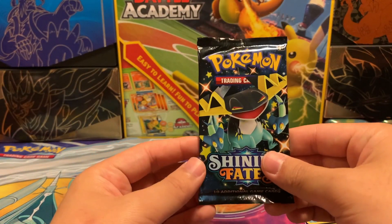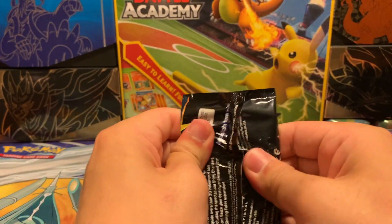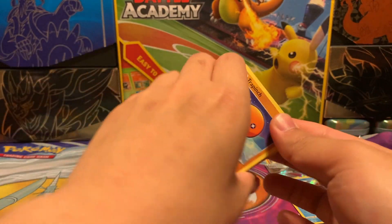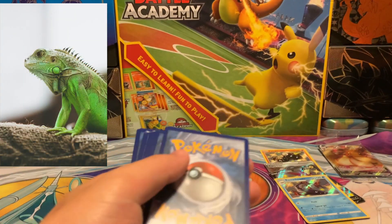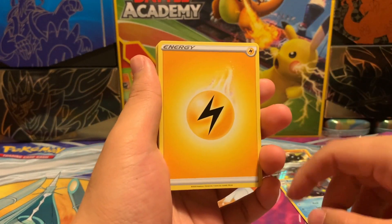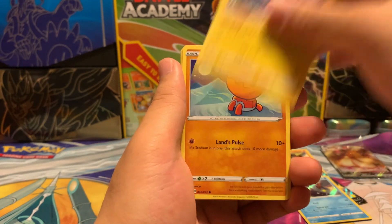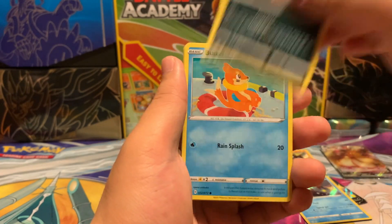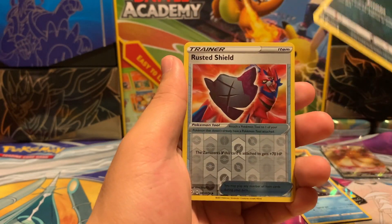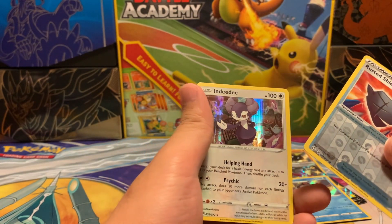Into our last pack — let's see if we get some last pack magic. This is the last chance for Charizard. Come on, Lizard — where are you hiding? We start off with a Lightning Energy, Gym Trainer, Tropius, Luxio, Trapinch, Nickit, Bzzwole, Shinx, a Koffing, a Reverse Holo Rusted Shield, and an Indeedee Holo Rare.